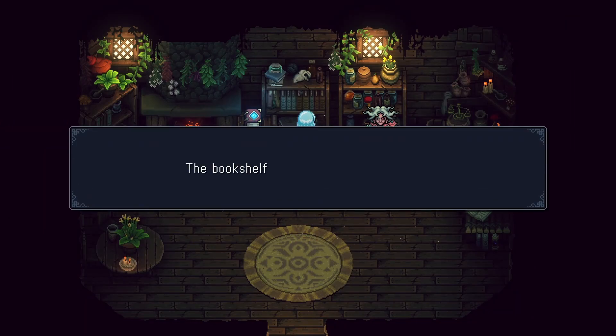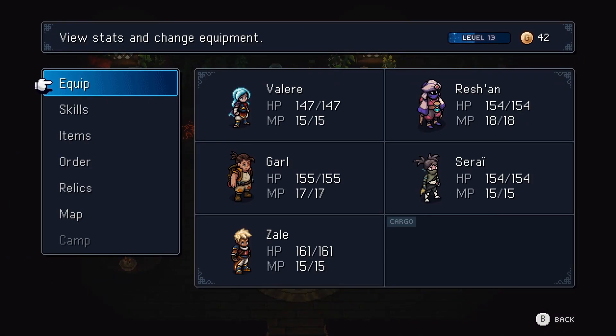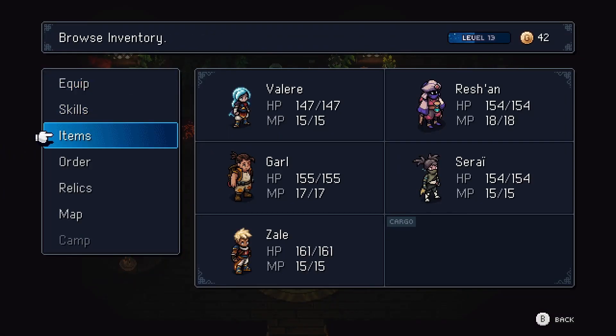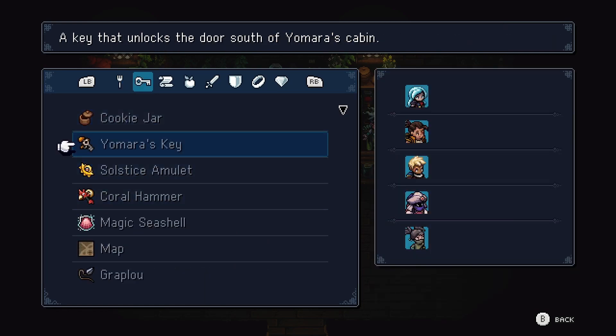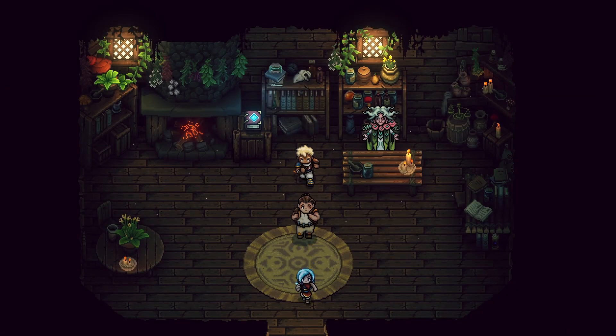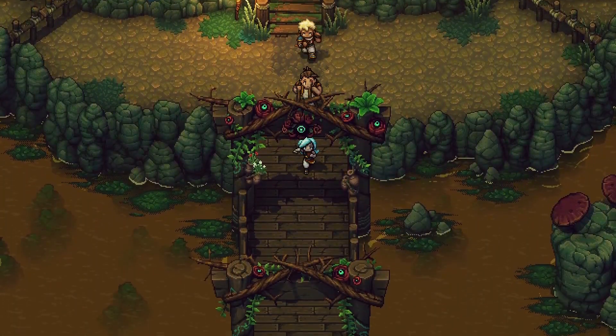What's this? Filled with dusty tombs. Okay, we rested and recovered. She also gave us Yomara's key — a key that unlocks the door south of the cabin. So let's head on out there and see what we can find, shall we?